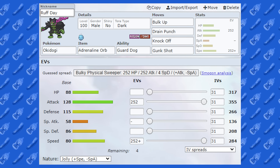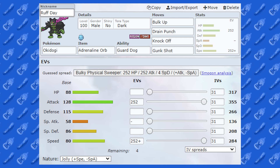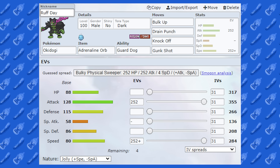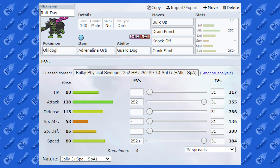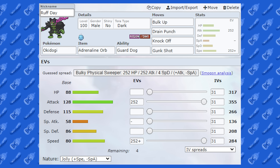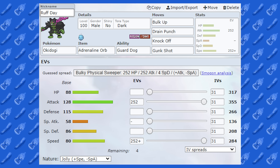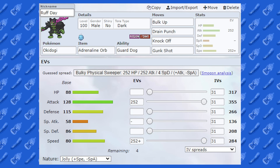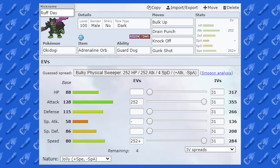Another salty baby bottle there at the end. I hope you enjoyed that, sweet people. I actually got my Guard Dog to activate twice, which was pretty funny, and we had the Adrenaline Orb activate too. With Adrenaline Orb, what that does — it actually raises your Speed when you have your Attack stat lowered. My Attack stat got lowered, and that worked with Guard Dog too. So Guard Dog meant I didn't have an Attack drop — I had an increase — and I still had the effects of Intimidate, which triggered the Adrenaline Orb, which gave me a boost in Speed. It's a nice little combination: Guard Dog and Adrenaline Orb.